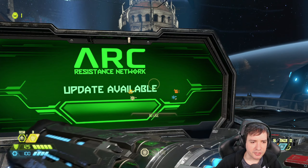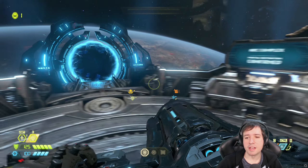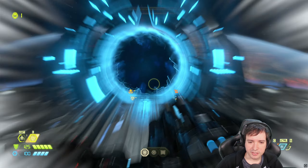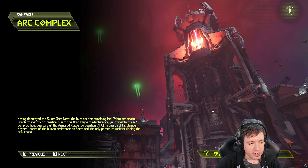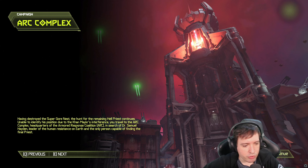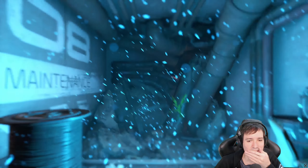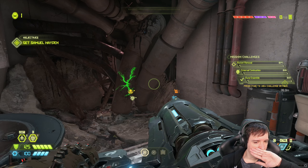Ark resistance network — wait a minute, resistance network. Ark is the resistance — the other guys are the UAC. I confused this with the UAC. I thought we're gonna pay a visit to those guys, but the Ark is our friend's resistance. Having destroyed the super gore nest, the hunt for the remaining hell priest continues. Unable to identify his position due to the Khanmaker's interference, you travel to the Ark Complex — headquarters of the Armored Research Coalition — in search of Dr. Samuel Hayden, leader of the human resistance on Earth and the only person capable of finding the final priest.